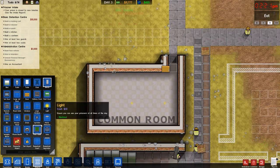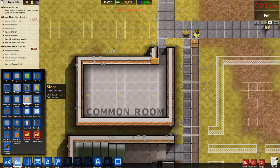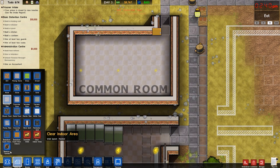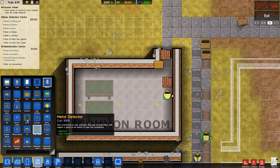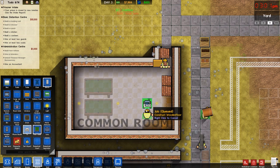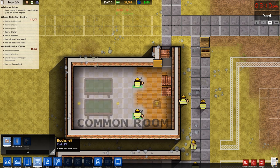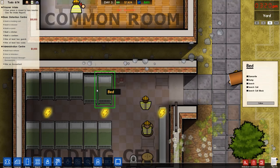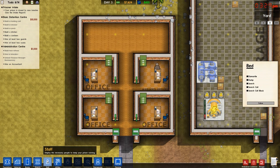Now for the common room — wooden floor because we're nice to our inmates. Let's get concrete tile outside so it paves properly. For objects: a pool table or two, a couch, a television, and a bookcase. We'll put a bookshelf in the holding cell as well. I notice two beds look different from the others, which is slightly annoying.